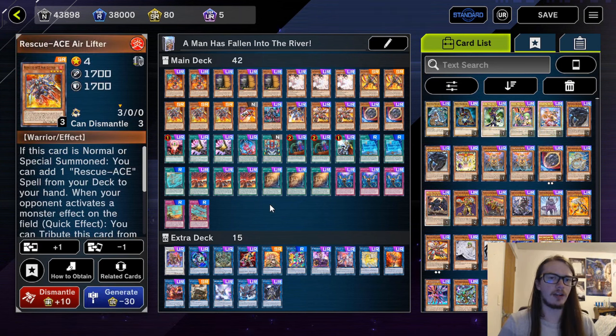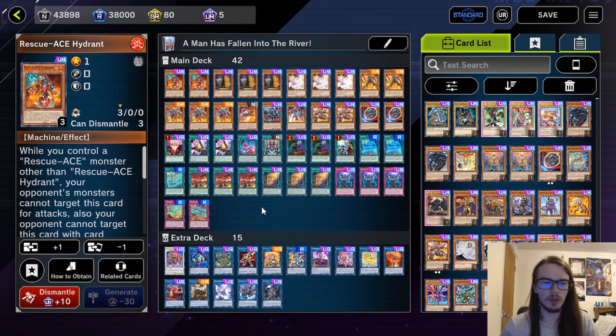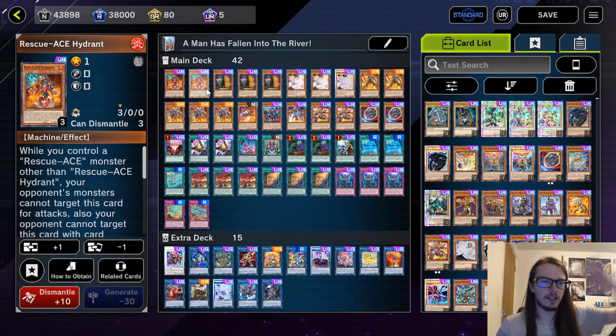It basically allows Aerolifter to actually work. So let's quickly do the card-by-card and the explanations. Starting off, we're playing two Hydrant. We have a lot of ways to see Hydrant, we only want two of it — it can kind of be a dead card, especially if you see multiple of it.